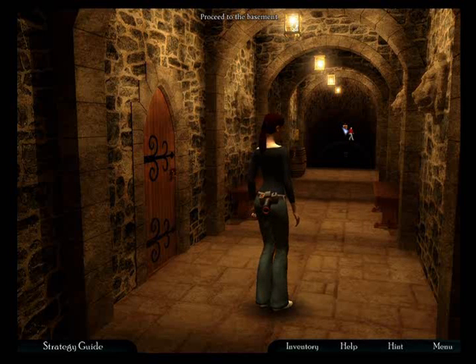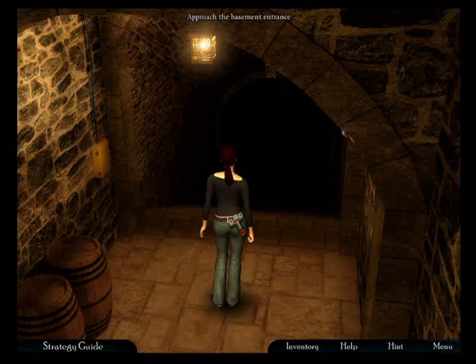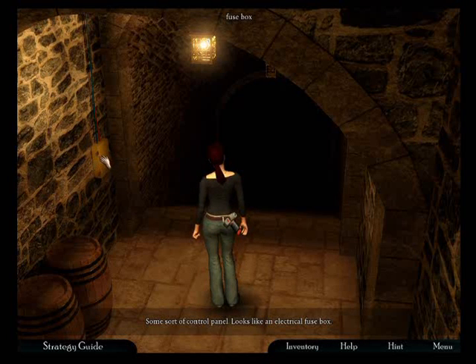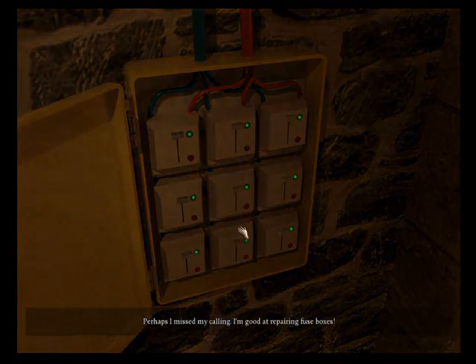That's a locked door. Ooh, the basement. What's down here? Fuse box. Some sort of control panel - looks like an electric fuse box. Should we just turn them all on? Oh, it's a puzzle. Of course. There we go.